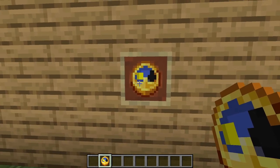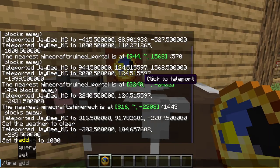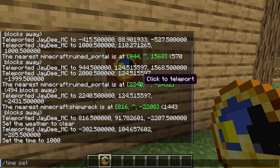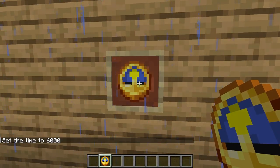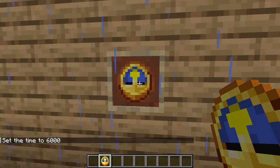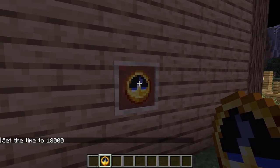Now you can see it is daytime. But let's take a look at noon — you can see that the sun is straight up. And at midnight you can see there's a moon right at the top there.